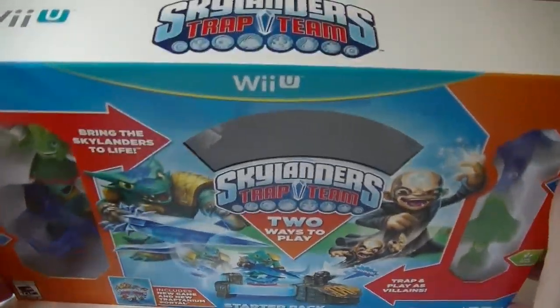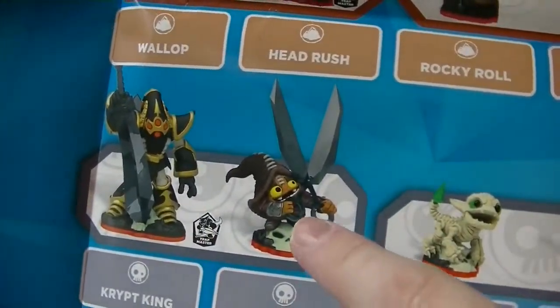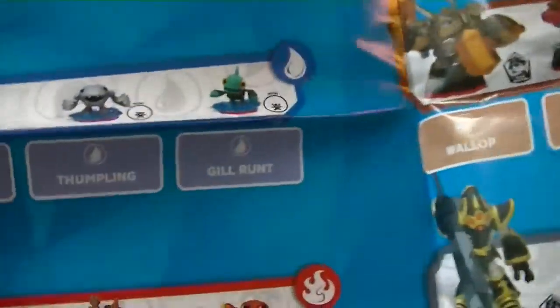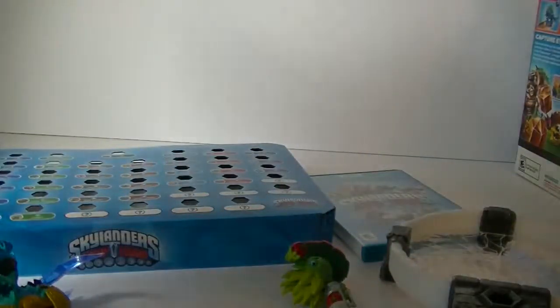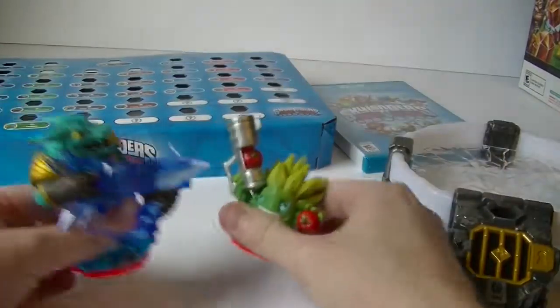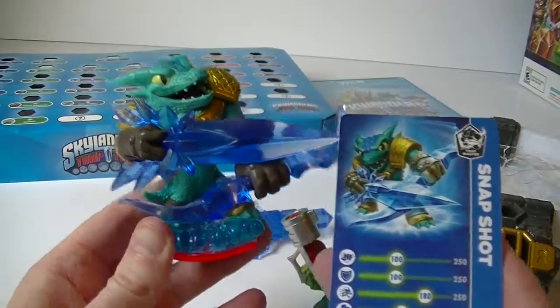Alright guys, I am so excited for this game — this is the fourth Skylanders game, called Trap Team. I'm gonna unbox this; it's for the Wii U but you can get it on a lot of other platforms. The reason I'm most excited is that you can catch and play the villains! It comes with a life trap and a water trap as standards. I really want to try to catch Kaos and play as Kaos — I love the villains, I think they're really cool.